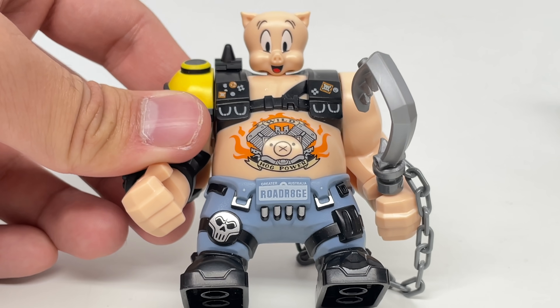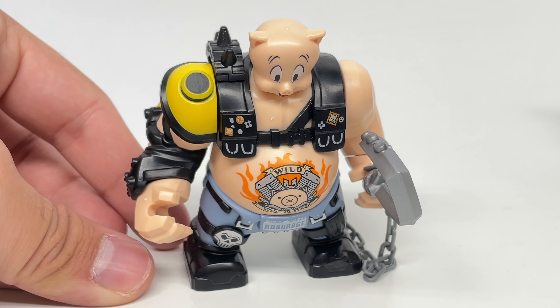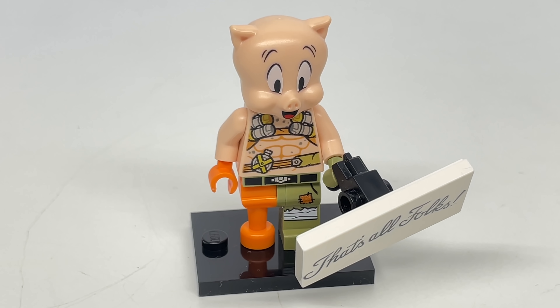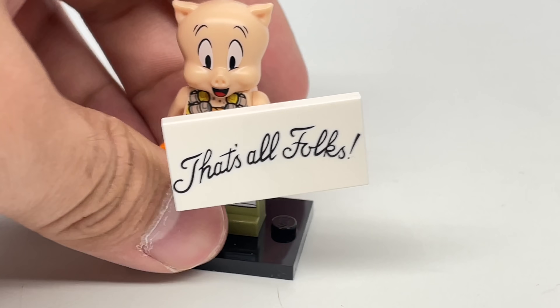I wanted to put Petunia Pig on this body, but that head piece unfortunately does not fit with the ponytails at the back. I also thought, hey, let me put Porky Pig on Junkrat — this is Apocalypse Bird Porky Pig, where he has a gun that says 'That's all folks.'